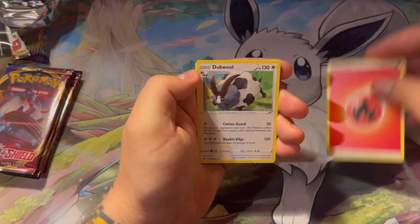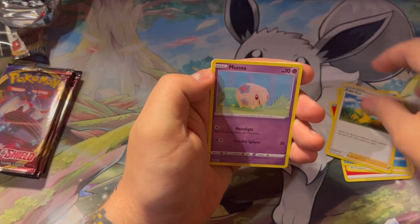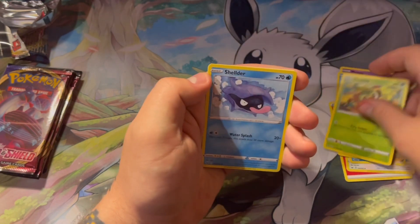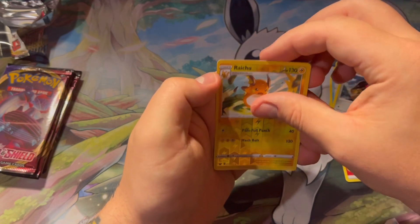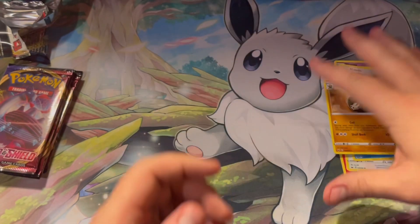So we got Red, Dubwool, Qwilfish, Rookidee, Munna, Snom, all the fun stuff. Grookey, Shellder, Mawile — that's a cool Raichu — and then Sandaconda. Nothing in that one.